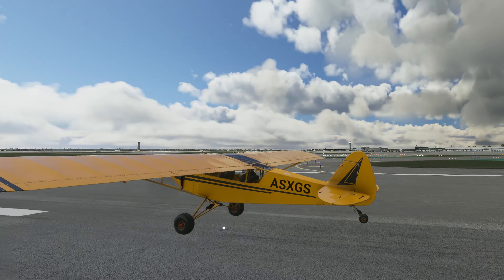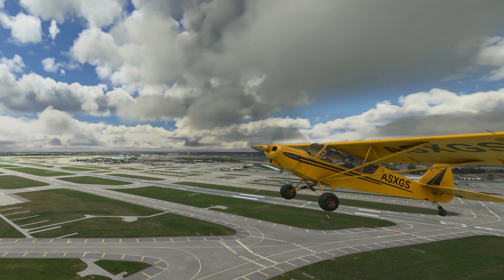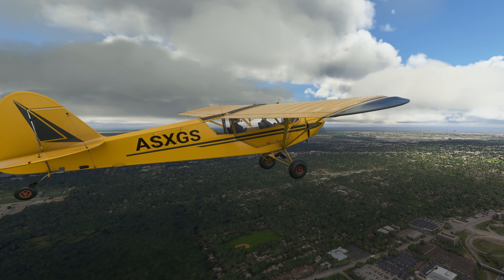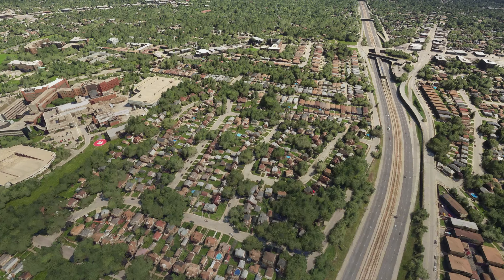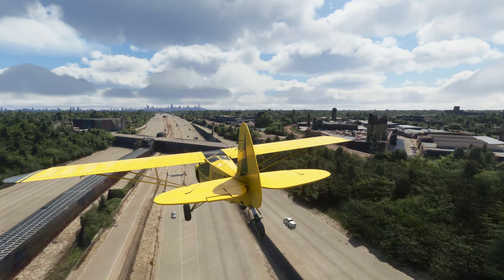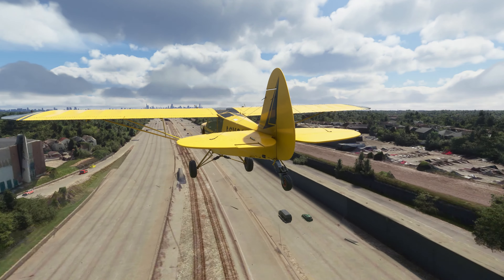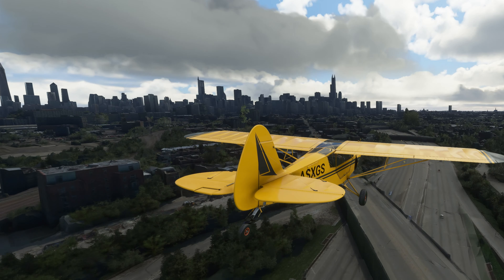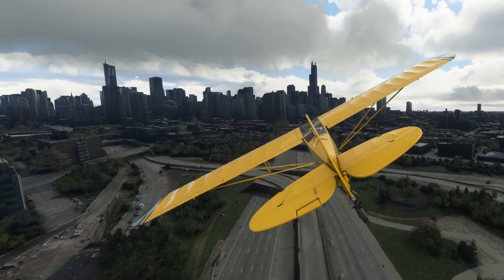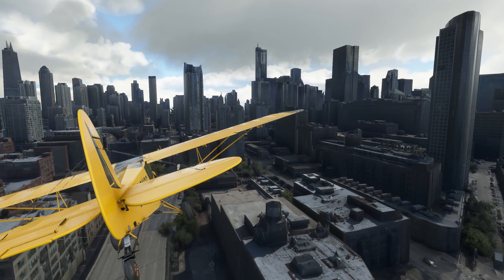Let's hop in something more sporty to check out the city. Follow the Kennedy Expressway with the blue line in the middle of the highway, and take the Ohio Street exit. Chicago is one of the photogrammetry cities, and it shows.